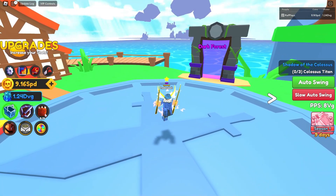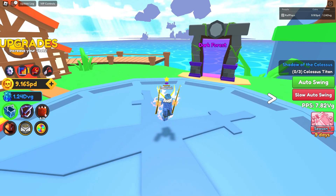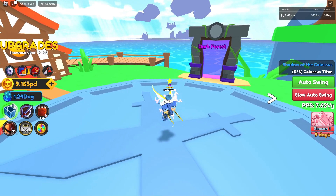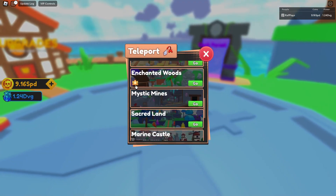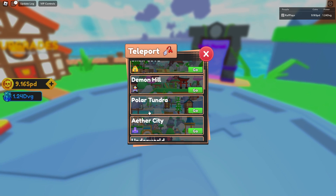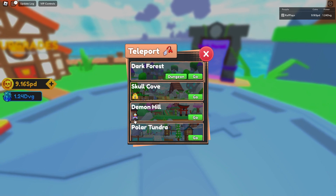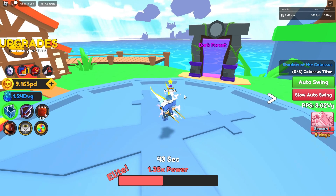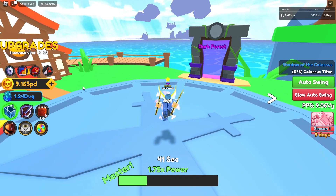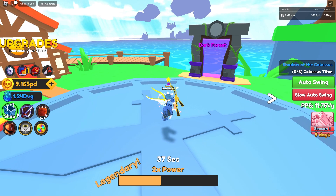They also fixed some secrets and bugs, and added icons which I think are honestly dope. We now have an icon for enchanted (dismantle), aether cities, the celestial machine, demon hills enchants, and shiny. Those icons are great especially for new players — they'll see something and wonder about it.